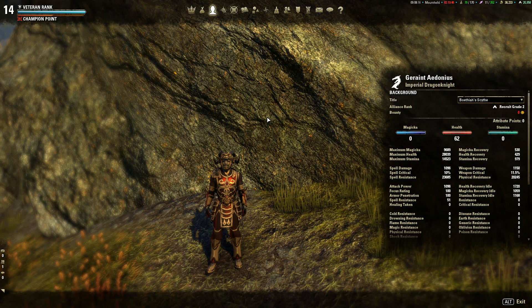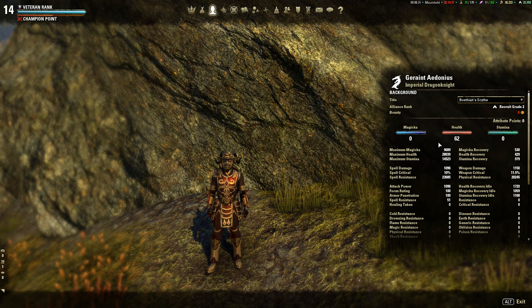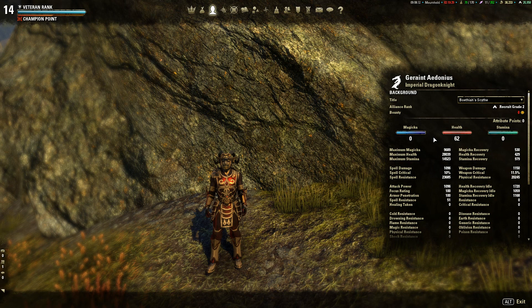As you can see I am unbuffed currently. I have roughly 9700 Magicka, 28,000 Health, and around 14.5k Stamina. You may know my other build called the Blockade — it's pretty much the same allocation: 62 points, everything in Health.